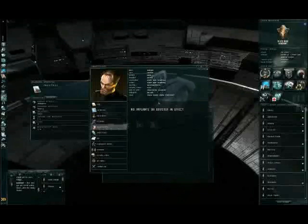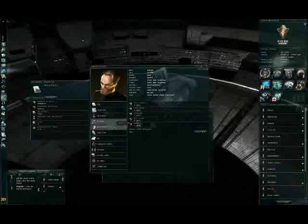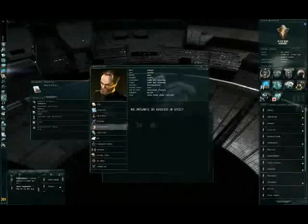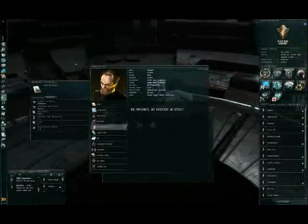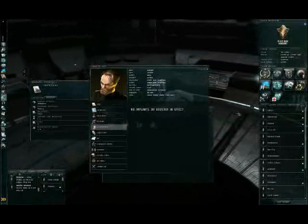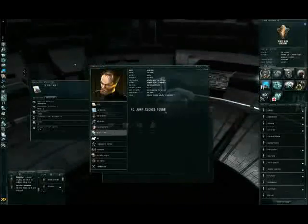Augmentations: those are slots for implants. Implants affect attributes too. There are also special implants that are very expensive and affect your ship abilities. Jump clones — we'll explain that later.